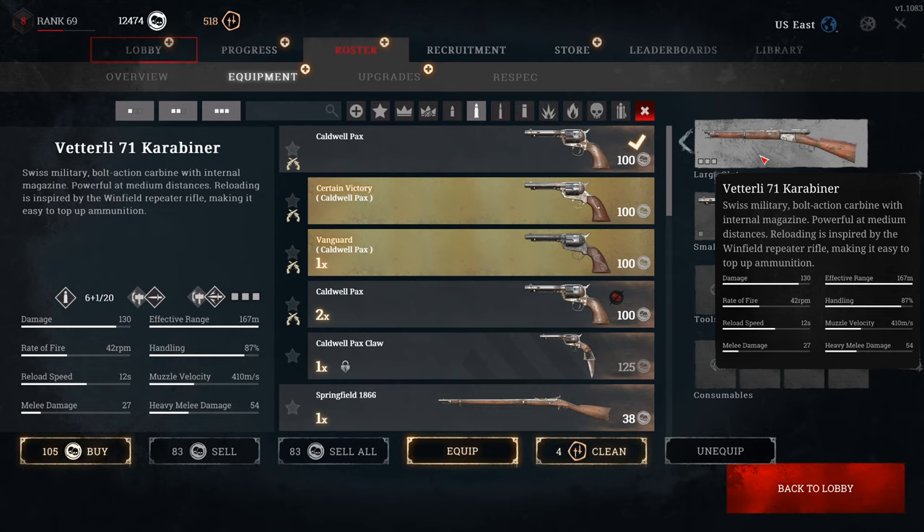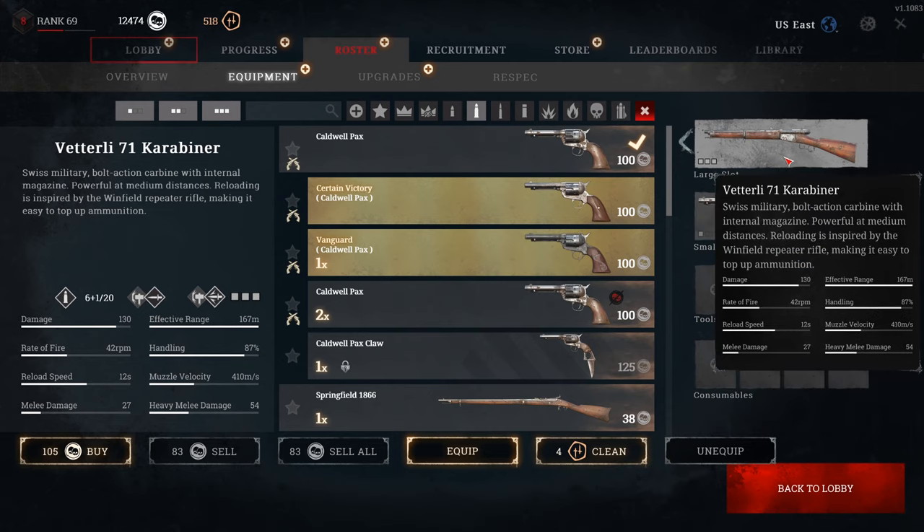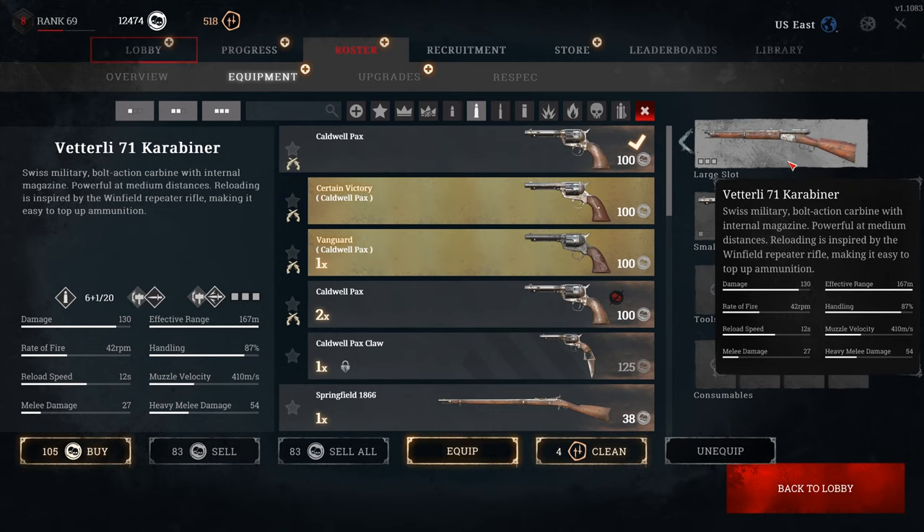The carbiner is essentially a Baby Mosin or Baby Labelle. It has an effective range of 167 meters and does good damage at 130 per shot — you can hit someone in the chest, swap over to your pistol, and kill them quickly, or just pop them in the face. It has a good rate of fire. The only real downside is the low muzzle velocity of 410 meters per second, making it essentially a close to medium range rifle that excels between 20 meters up to maybe 60 to 70 meters, which is where most fights take place.